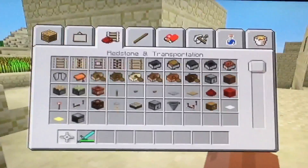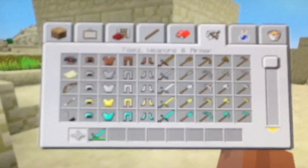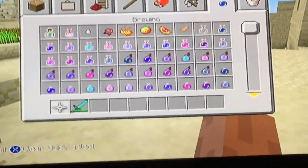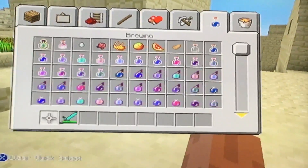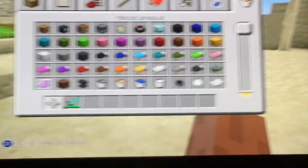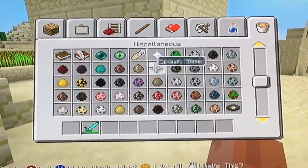This Easter egg is actually really really interesting — colorful sheep! You do like sheep, right? Because I mean, they give us wool, they're fluffy. But did you know that we can have them randomly change to multiple colors?